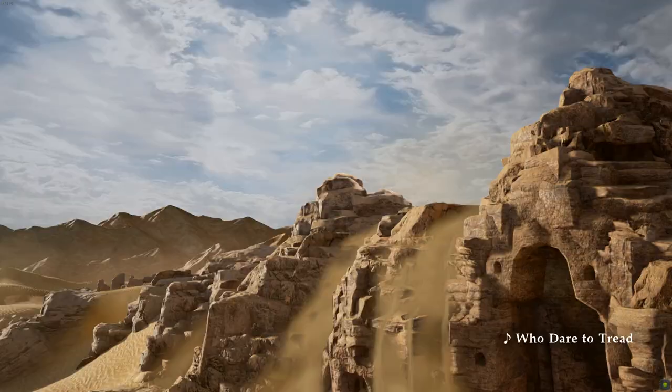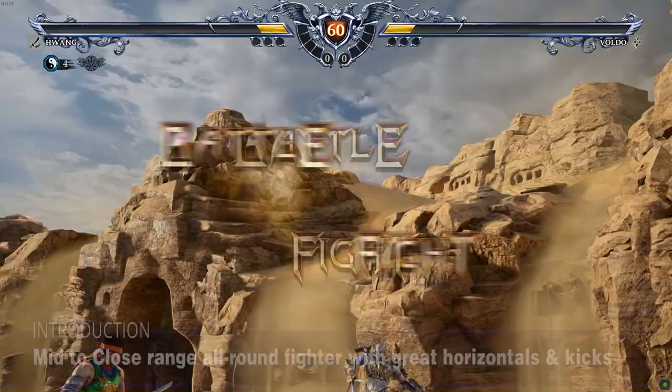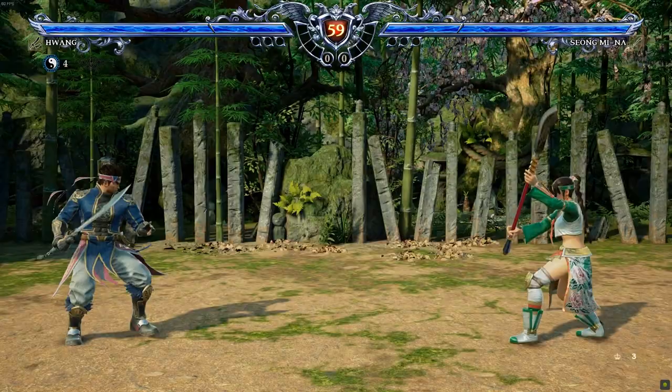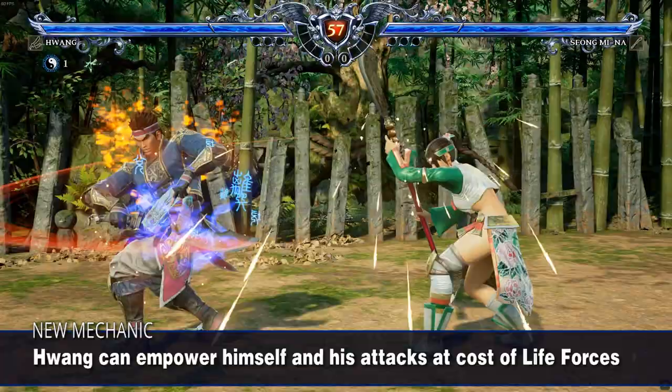Hwang is introduced as a character that is good at mid to close range with effective horizontals and powerful kick attacks. His former moveset has returned and lets him play like an all-round fighter. In addition, in Soul Calibur VI, he has a new Talisman mechanic that grants him new superpowers in exchange for draining his life force resources.